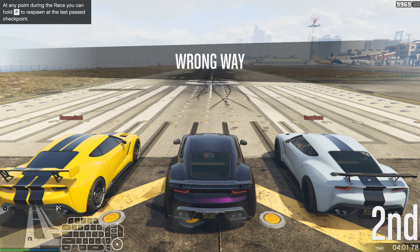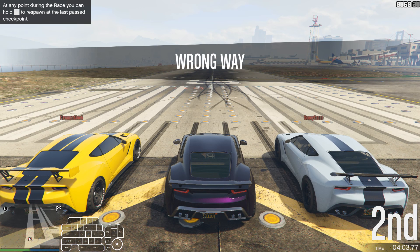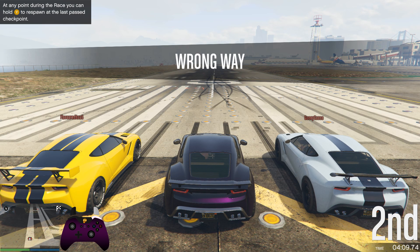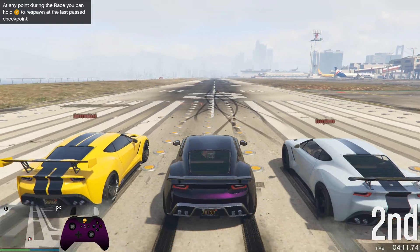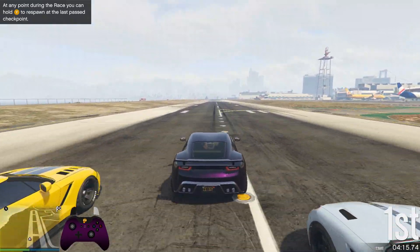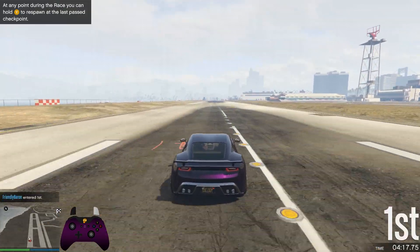The best explanation we have on why this boosts you is that the car is tricked into doing a sort of launch while moving. When starting from a stop in GTA V, the car is given a small boost to help the player out. Most likely, the mid-drive works by giving you this same initial drive boost as you stop the wheels for a moment, but since you were already moving, the boost is amplified.